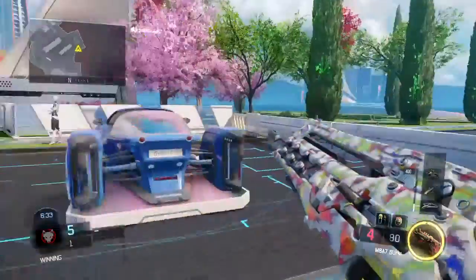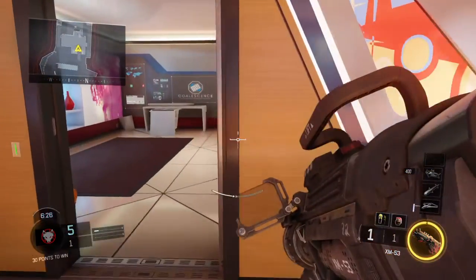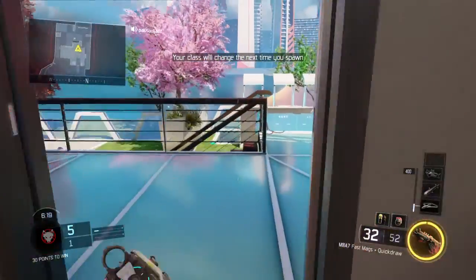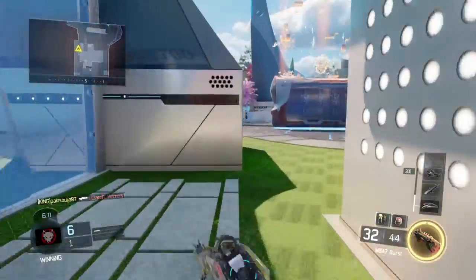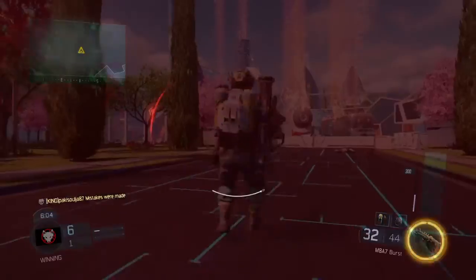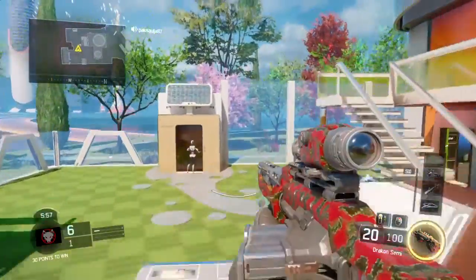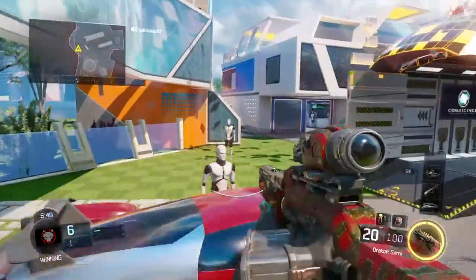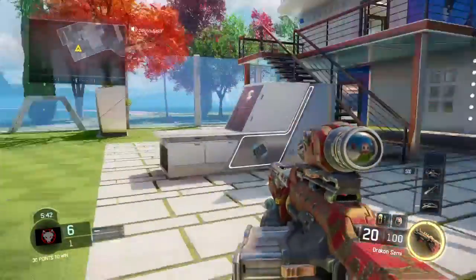The Pixel camo looks pretty cool — it's not animated, but it looks really good. Newton is basically the same except for this part. This other one's not a rare, but I'd say this is one of my more favorite common camos — I've gotten this one on a lot of weapons. Whenever I get this one I sort of feel a little satisfied. I'm pretty sure most of you guys get this camo too.